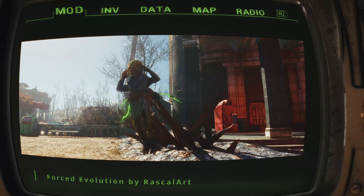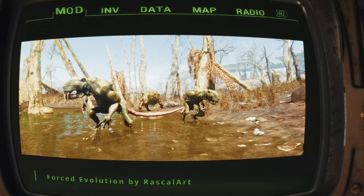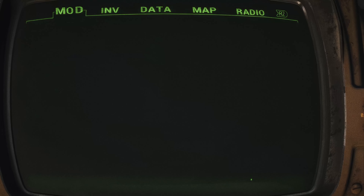On survival mode they're your worst nightmare; on any other setting they're an explosive spectacle you can't help but chuckle at. Lastly, the FEV rats scurry into the scene, a reminder of the sinister origins of these mutations. These new foes are sprinkled throughout existing super mutant haunts, ensuring that your next journey through the Commonwealth feels anything but stale.